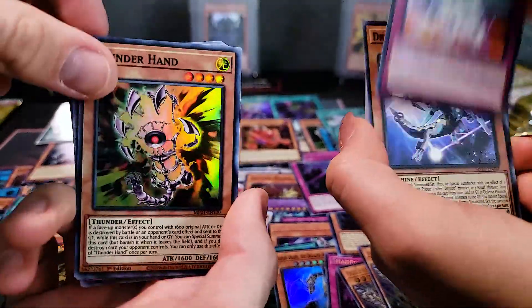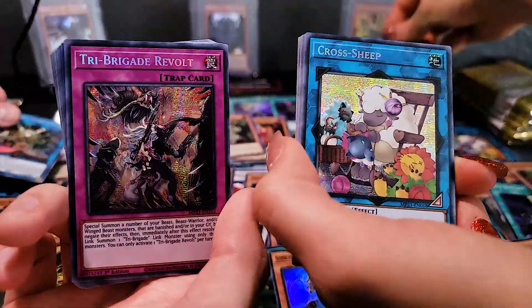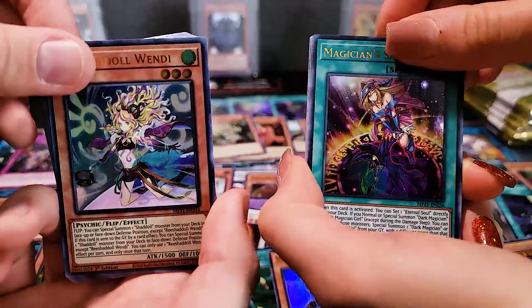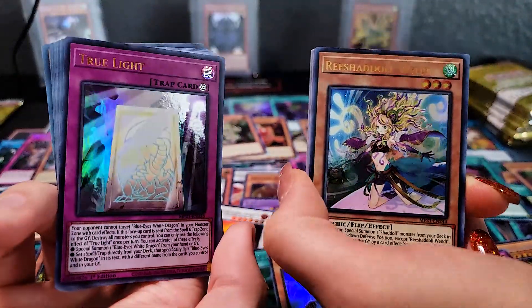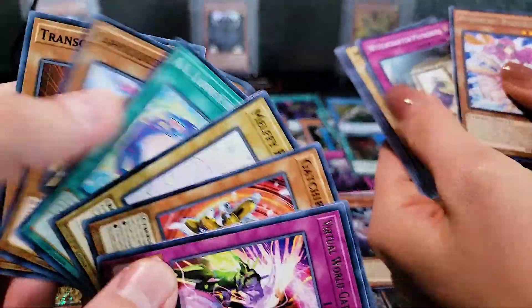Thunderhand, Drytron Beta Rastaban, Super Heavy Samurai Scarecrow, Gravity Controller, Tri Brigade Revolt. Another Cross Sheep, another Magician's Salvation. Rishadoll Wendi — that's three of those now, so two we can play with and one for the binder. We are getting down to the last packs and we still have not pulled Zeus or Triple Tactics Talents. I'm a little disappointed right now.